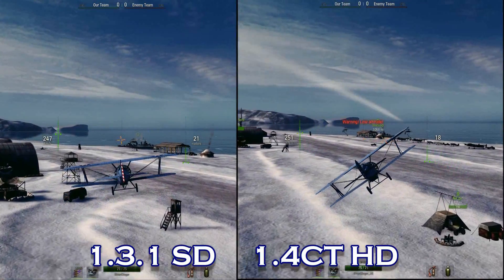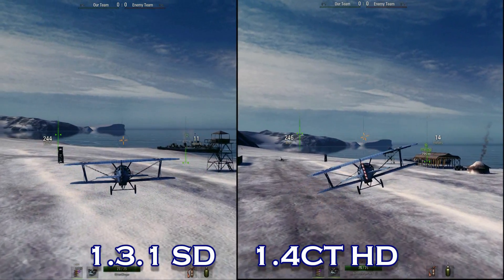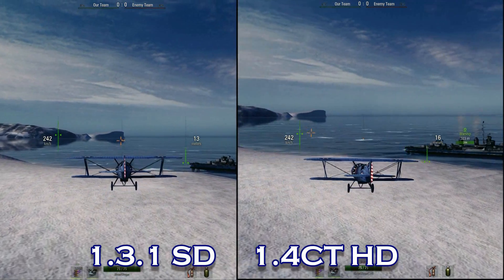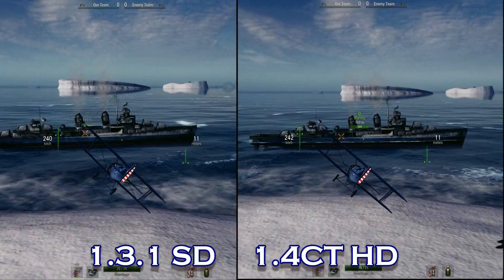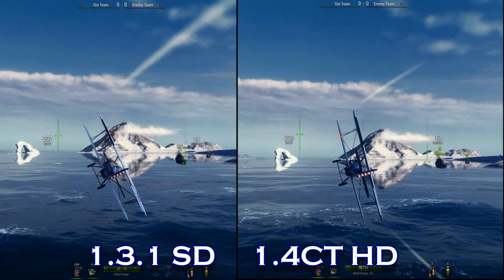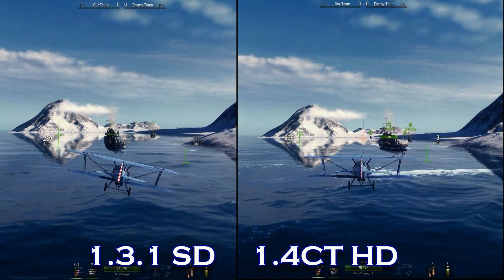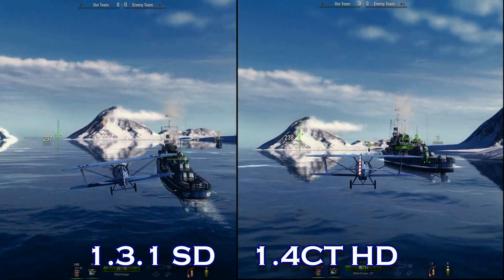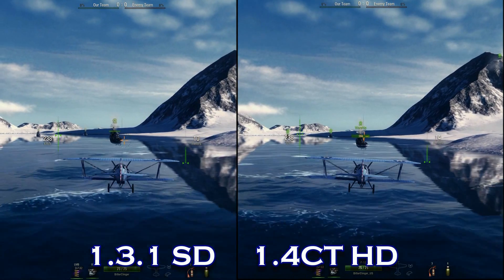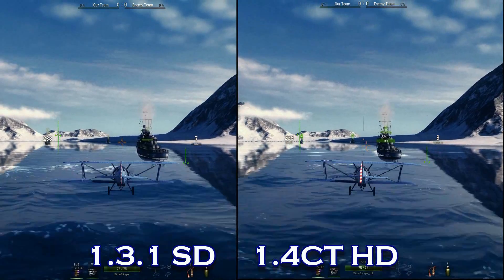So let's talk — how does it look? Is it worth it? Let's start by taking a look at map textures and ground objects in a side-by-side video. The 1.3.1 client is on the left and the 1.4 HD client is on the right. Graphic settings are set to very high on both clients, with motion blur disabled. I'm not seeing any difference at all in the static assets. The 64-bit textures don't seem to be a factor here. Maybe someone with a better GPU might see a difference, but I certainly don't.